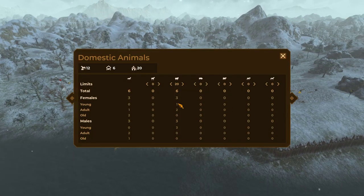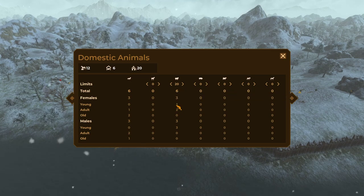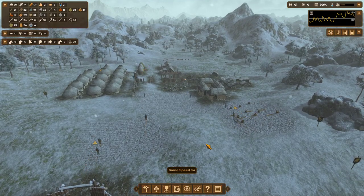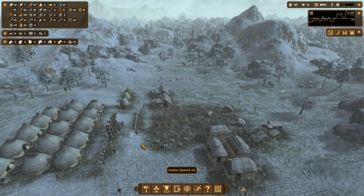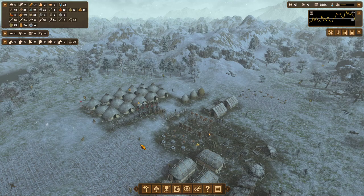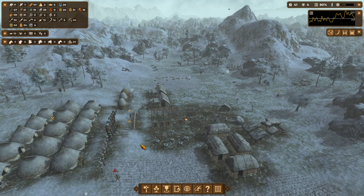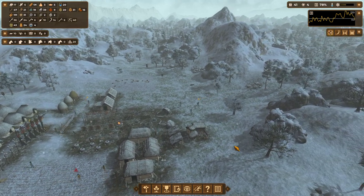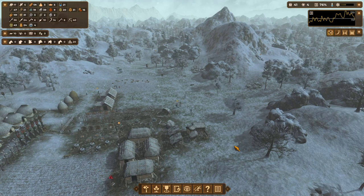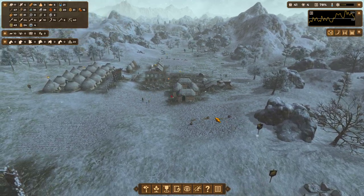Let's look at what we've got — two adult females, one young female, and three young males. We should have some sheep babies, hopefully very soon. I would love for them to just spiral out of control and get to like 30 population as soon as possible. That would be really great.